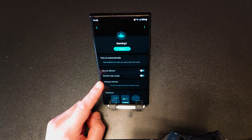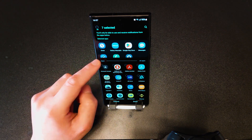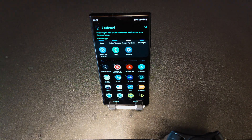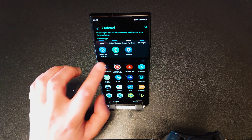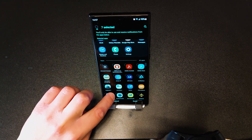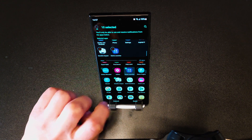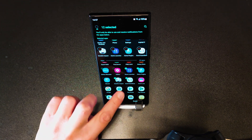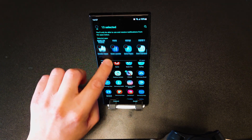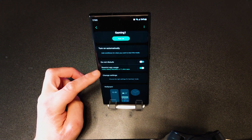In here we can restrict app usage. If you enable this option, by default there are some apps that are unrestricted such as the clock, Galaxy Wearable, Messages, and phone calls — so you can still receive phone calls while playing, and you can't restrict those apps. I go to the apps that I want to have while playing, like Asphalt, Genshin Impact, Game Launcher, Game Plugins, Good Guardians, and an RTS game. Click on Done.